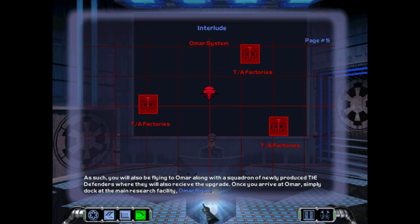As such, you will also be flying to OMAR along with a squadron of newly produced TIE Defenders, where they will also receive the upgrade. Once you arrive at OMAR, simply dock at the main research facility, OMAR Prime.